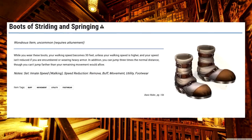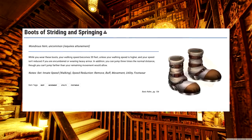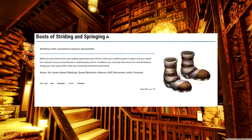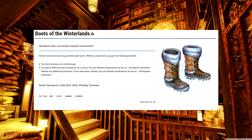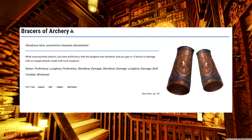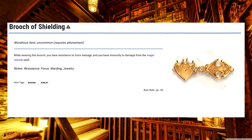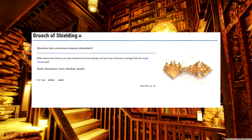Tenth level! Boots of Striding and Springing. Look, man, if I don't think Jump works as a level one spell, I'm not gonna take this as a level ten infusion. Yeah, you stay unencumbered, but so? Boots of the Winterlands. I'm surprised that this isn't a lower level infusion — take it when you're ready for the land of Critical Role spoilers. Bracers of Archery. As a DM, I'm fairly liberal with handing out magic items, and these are like my go-to because they're so popular. Brooch of Shielding. I would expect this to increase your AC, but preventing the rarely used force damage is okay, I guess.